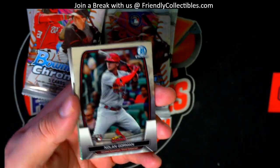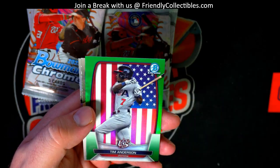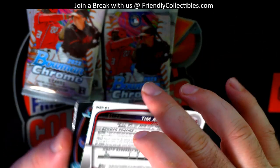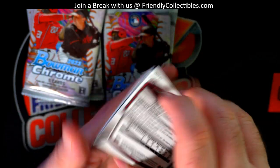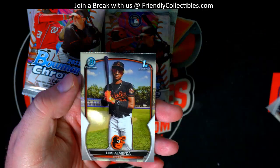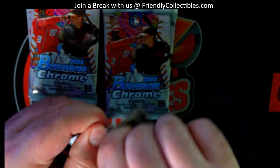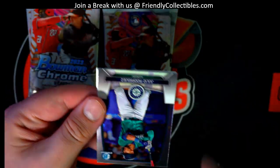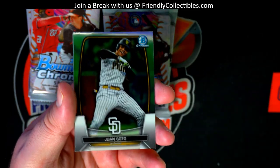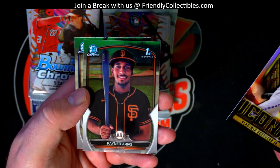Gorman - oh yeah, that's right, he's in this too, yeah Gorman. There's Brown, nice. Tim Anderson green USA card - 55 and 99. J-Rod. Juan Soto. Iconic right there, Guerrero Jr.